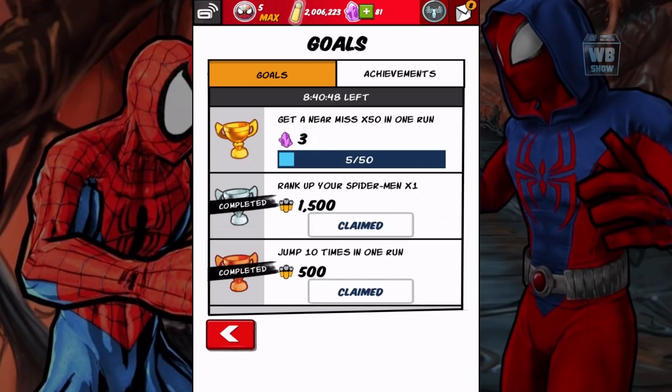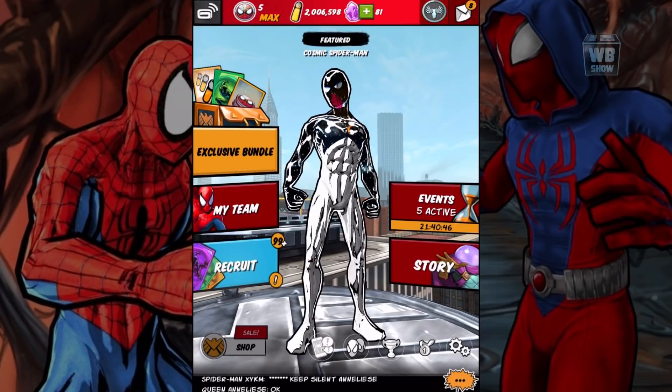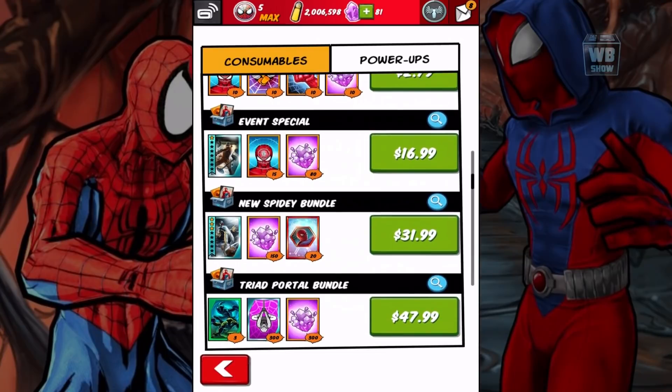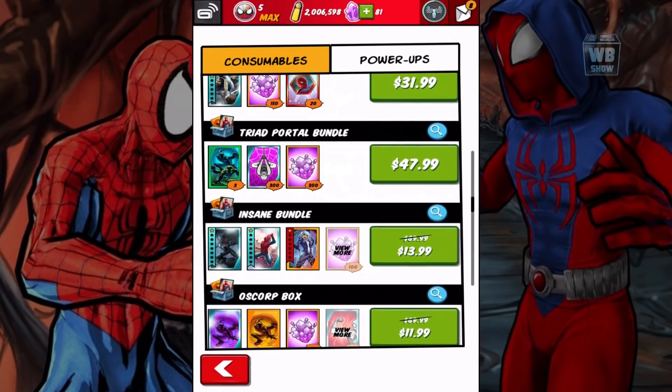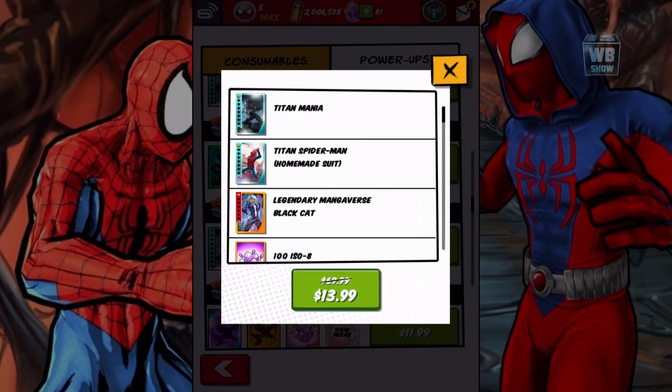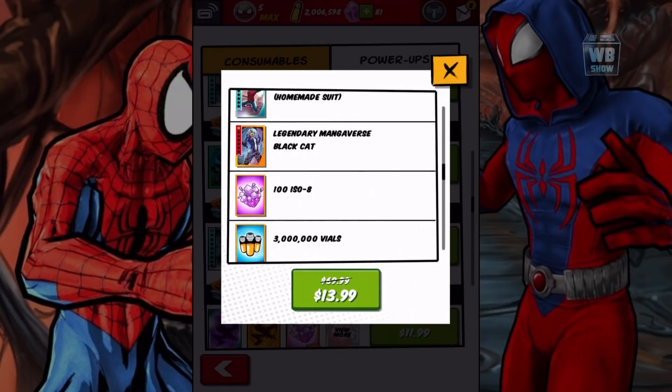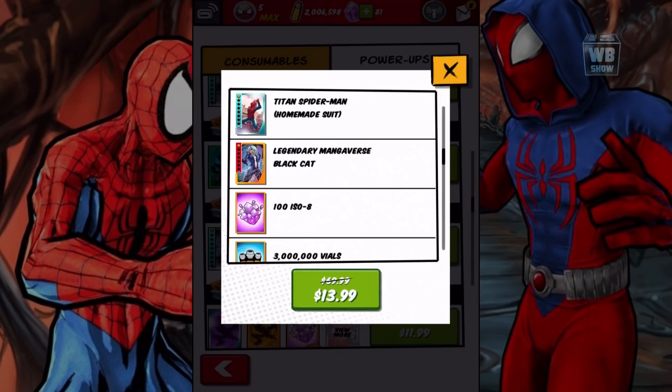Let's clear these things out of the way. They have quite a bit of discount. The best one yet, I think, is this one — the Insane Bundle. We got the Legendary Magnaverse Black Cat, Mania, as well as the Homecoming Spider-Man in the Homemade Suit. And the big thing is you get 100 ISO-8. I cannot find a better deal than this, so we're gonna get it right now.